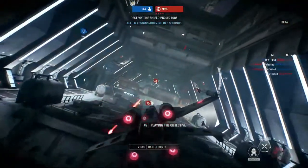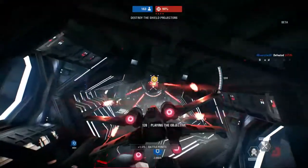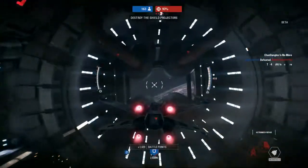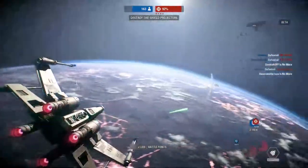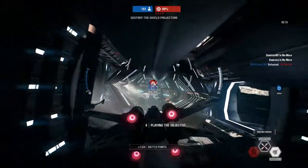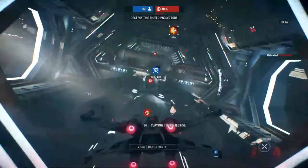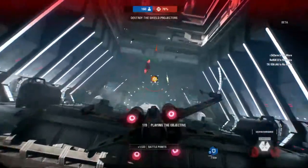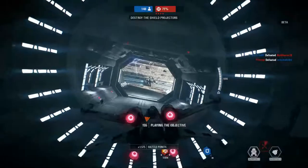Key reinforcements are here — Y-Wing bombers. Keep them safe. Good work. Our Y-Wings finished their bombing run. I hate that the turbo lasers — their hit boxes seem larger than they should be. So if we hit them... it exploded. I'm gonna try a Y-Wing.